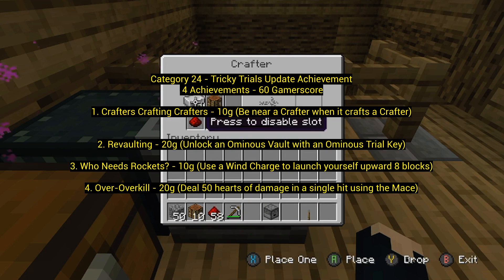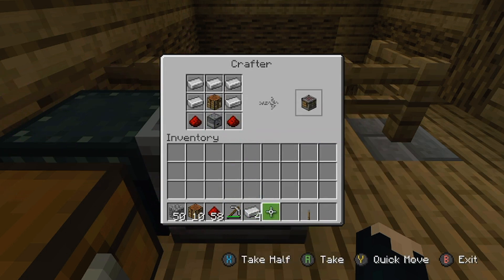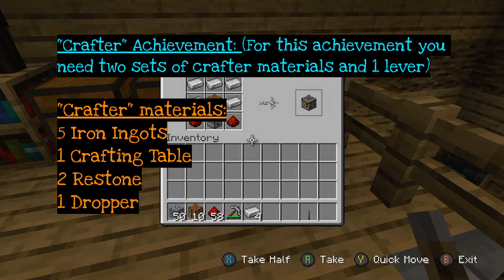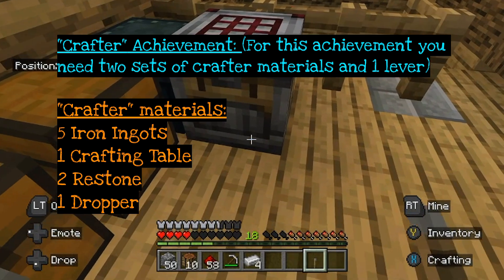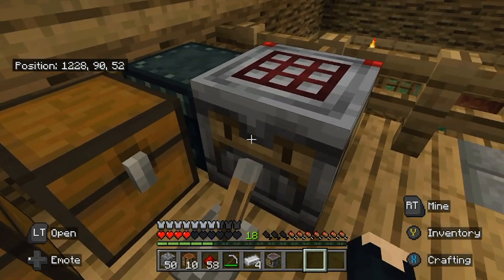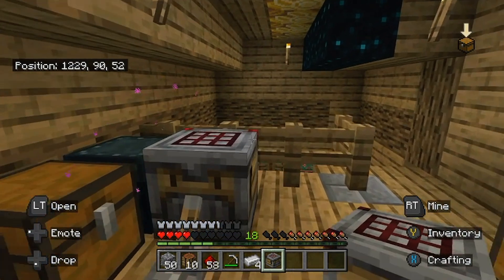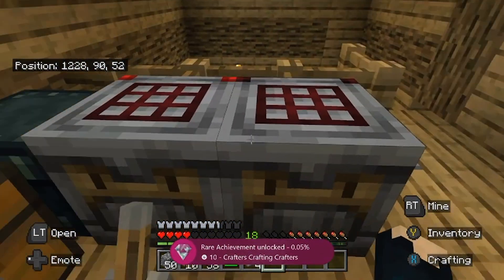Number 1: Crafters Crafting Crafters — 10 Gamerscore. Be near a crafter when it crafts a crafter. There's a new thing in Minecraft called a crafter — it's basically a self-crafting machine. Put a lever on it, press the lever, and it will craft something that's in it. When you build a crafter, put it down, put a lever on it, put inside the recipe for a crafter, press the lever, and the crafter will build another crafter. It almost looks like a dispenser but it's actually a dropper — like a dispenser with a smiling face. You need the droppers for the recipe.